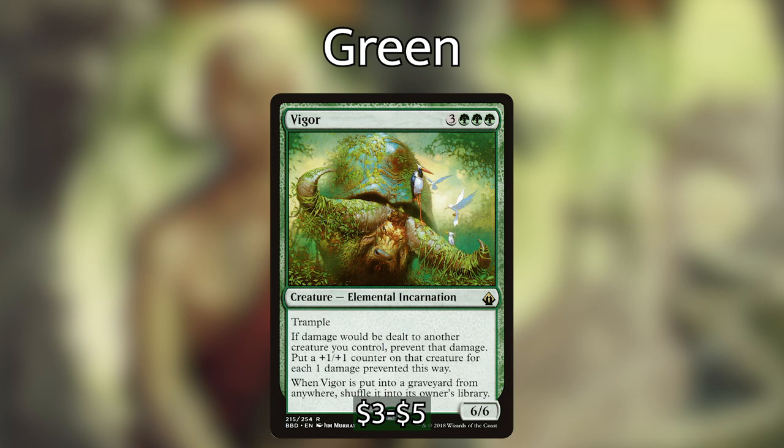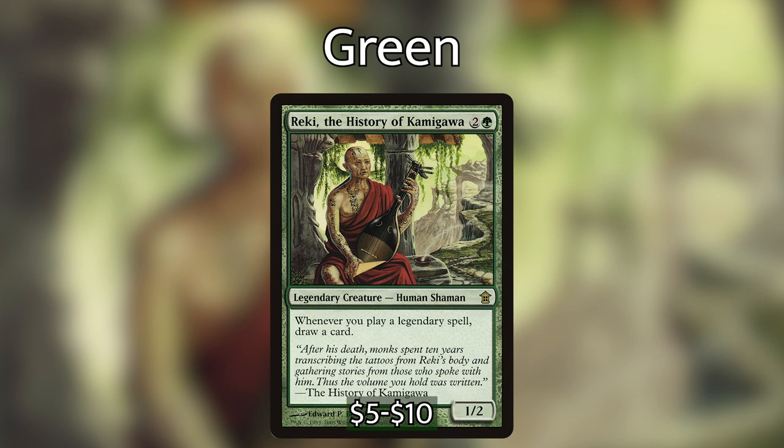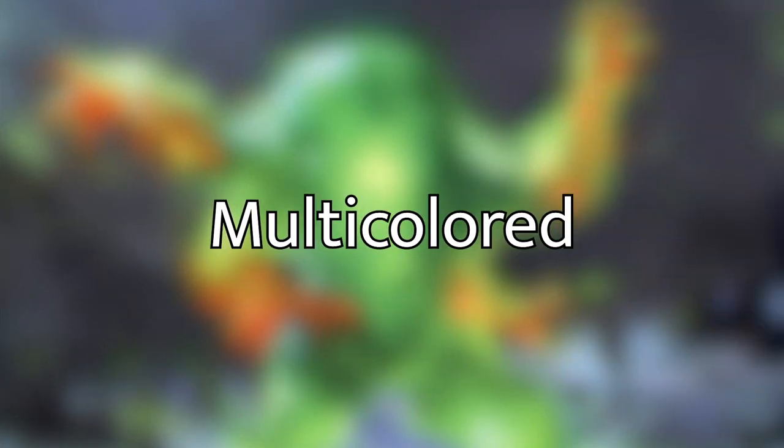The biggest problem with Vigor is that it does not protect itself — however, if you have another copy of Vigor, they will both protect each other. Last up, probably the most powerful green card for Sakashima if leaning into the legendary-matters theme: Reki, the History of Kamigawa — for two and a green, a 1/2: whenever you play a legendary spell, draw a card.